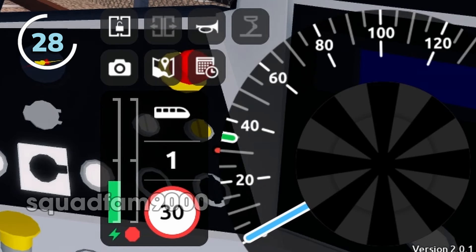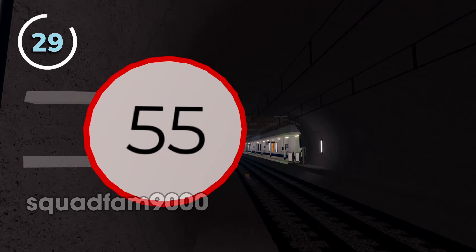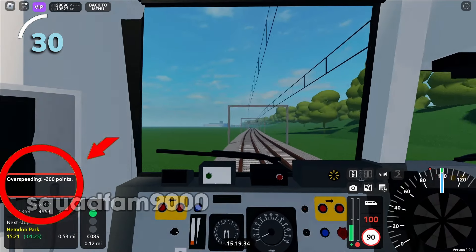To adjust the throttle, press W or S on keyboards or use the GUI on handheld devices. Speed limits exist in Stepford County Railway to ensure safe stops at stations and a realistic driving experience. You don't get penalised for speeding yet.